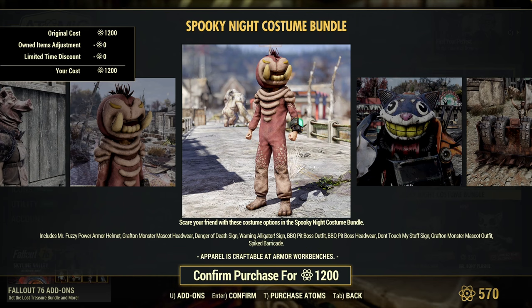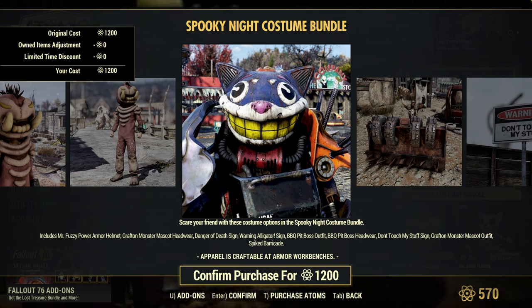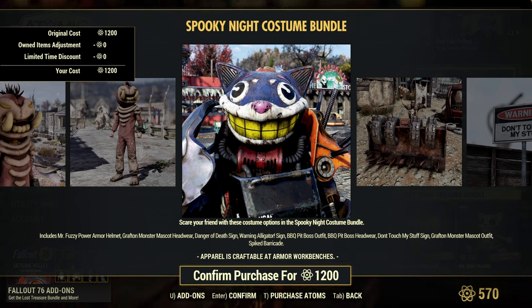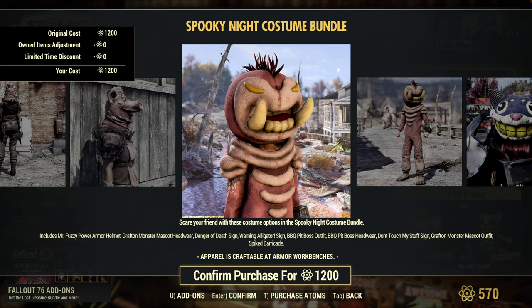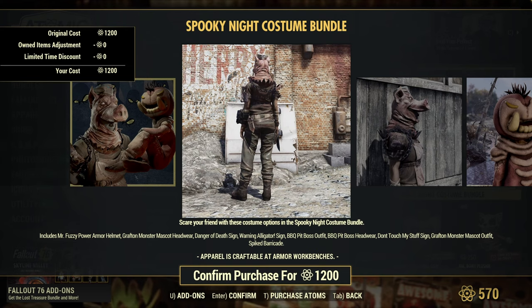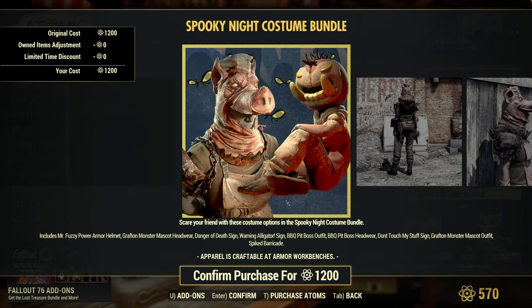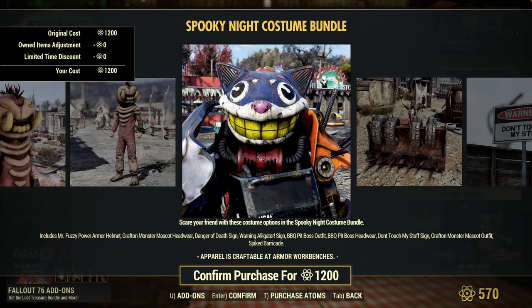The Mr. Fuzzy PA helmet head is in there — hey, guess what! You've been tagging Bethesda in every single post about this. Are you happy? You know exactly who I'm talking to right now — every single video there has been a user asking for the Mr. Fuzzy PA helmet head. I believe Bethesda and Double 11 watch the comments around the Atomic Shop, and sometimes things from the comment section seem to make their way into these bundles.